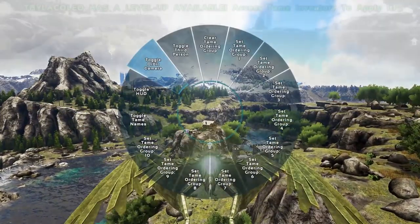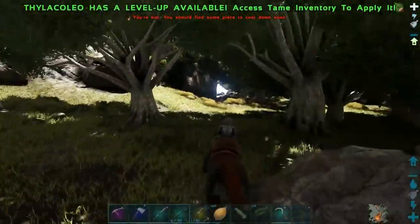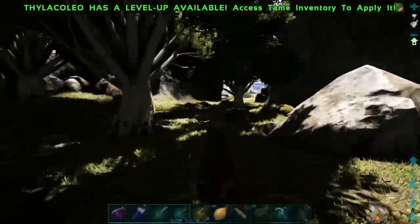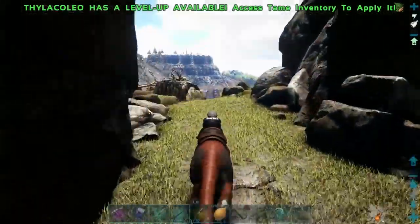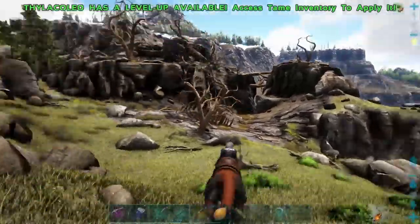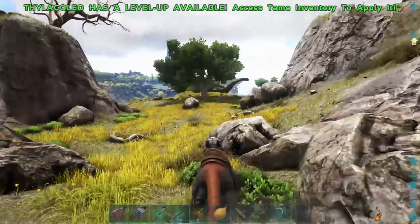And then we'll need to get a male Quetz and start pumping out some babies. Let me get everybody else back in their positions inside of Dino Storage and the flyer storage, and we'll come right back in. So there's one place on this map that we've really never gone to or at least spent a decent amount of time in — and that's the swamp underneath of the castle.